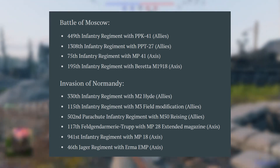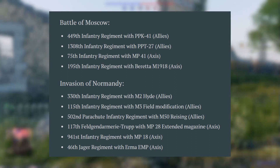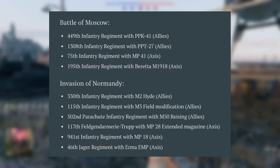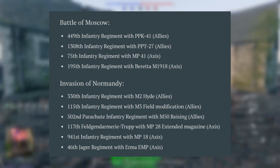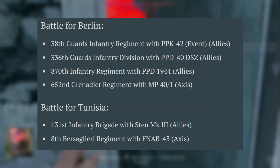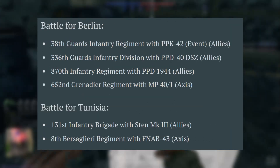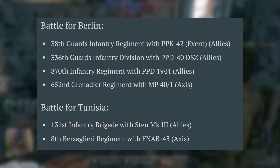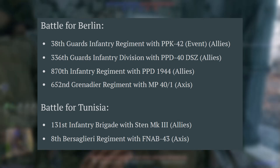In the Invasion of Normandy, the Allies are getting engineers for the M2 Hyde, the M3 Modification, and the M50 Grease Gun. For the Axis in Normandy, we're getting the MP28, the MP18, and the Erma EMP. For Berlin, the Allies are getting the PPSh-42, the PPD-40, and the PPD-1944, while the Axis are getting engineers for the MP40.